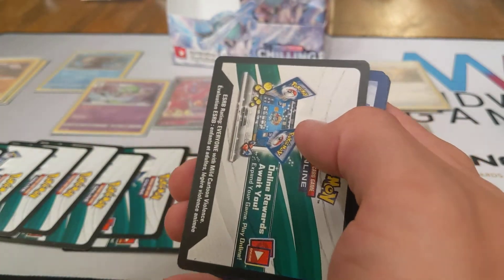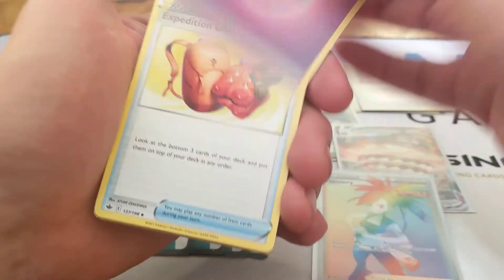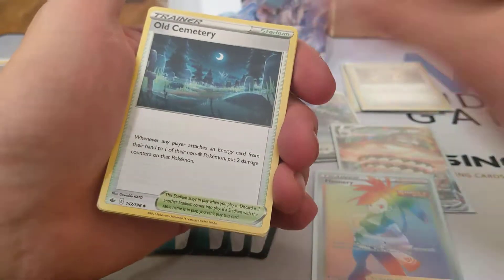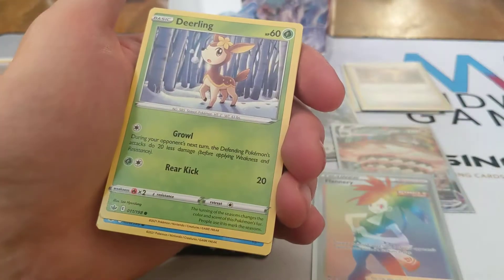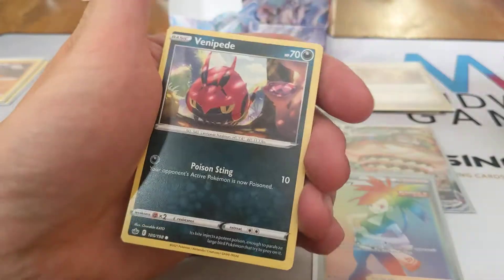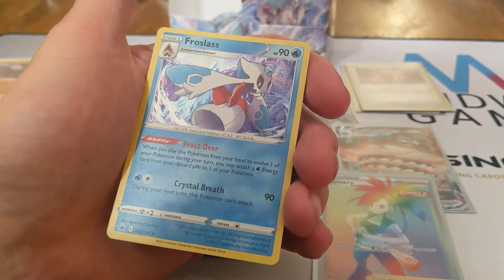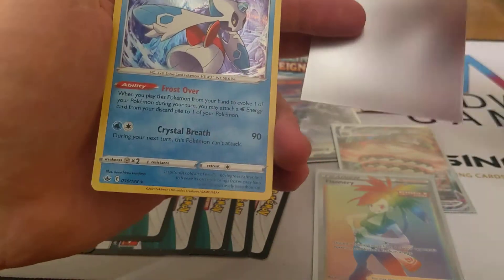I can't believe it — as I say we're not getting anything else, we pull another white code card, which makes eleven. I'm about ready to lose my mind. Psychic Energy, Expedition Uniform, Old Cemetery, Raboot, Deerling, Sneasel, Galarian Farfetch'd, Furfru, Venipede, Hatenna, and Frostlass Holographic. We're up to six holographics now.